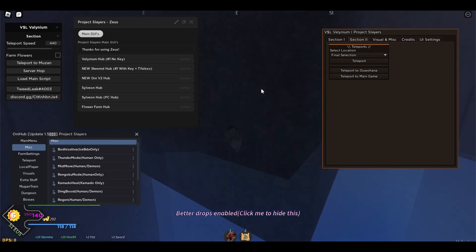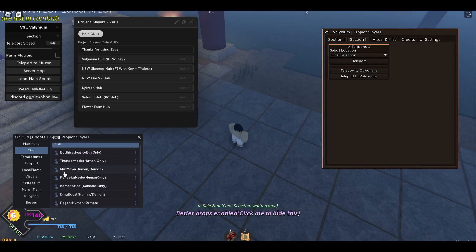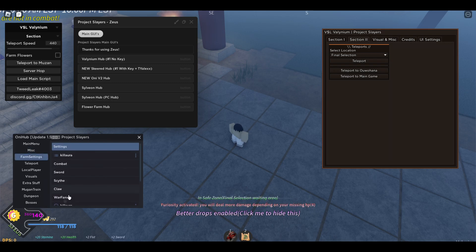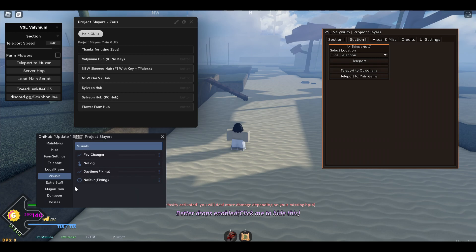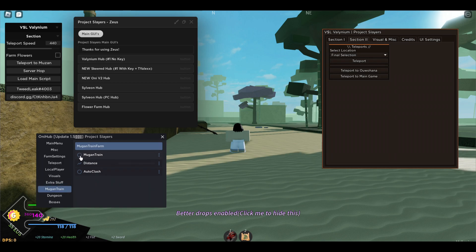The Only Hub has some features the other hubs don't have. If you go to the Misc tab you'll see Mist Move, Rangoku Mode for humans only, and No Sun Damage for humans and demons. Under farm settings you can choose your kill aura — this is the only hub that has the War Fence Kill Aura, which is pretty cool. There's also Add Blocking and Remove Blocking to block mob abilities. Player settings include Infinite Breathing, Infinite Stamina, and Repair Weapon. Visual settings include No Fog and No Stun. You can also hop servers and there's a Mugen Train auto farm as well.